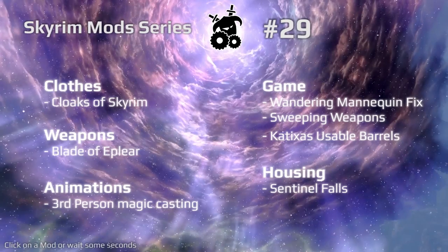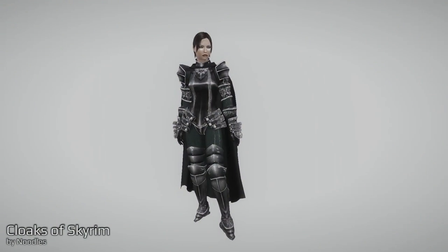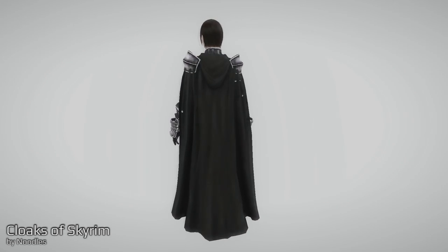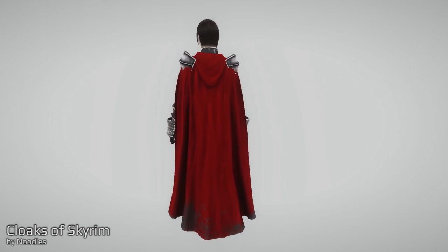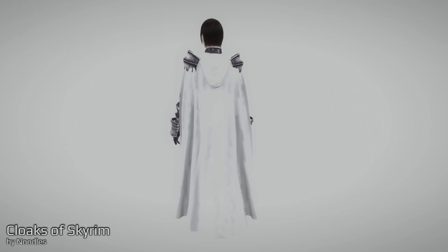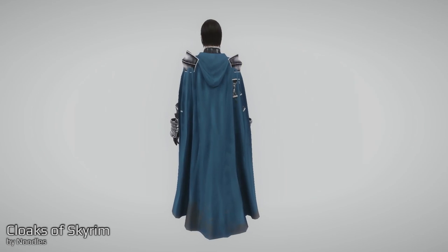Welcome everybody to episode 29 of the Skyrim Mod Series, and we're starting with something very awesome — these are cloaks of Skyrim. You see here different colors of cloaks, and these cloaks are available in two different meshes because the mesh is different for females and males.